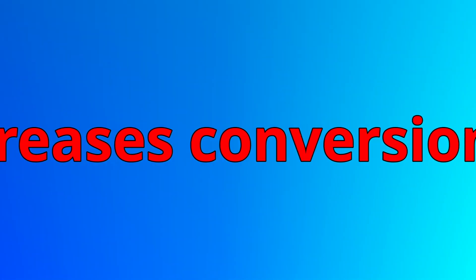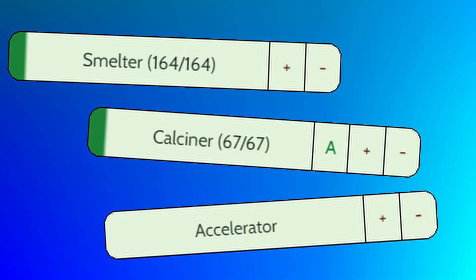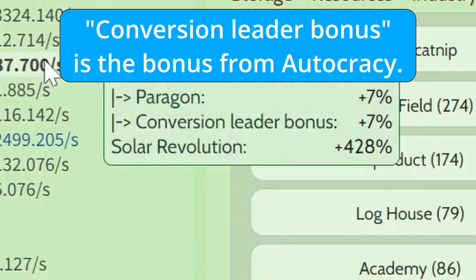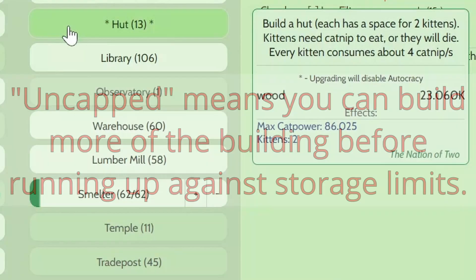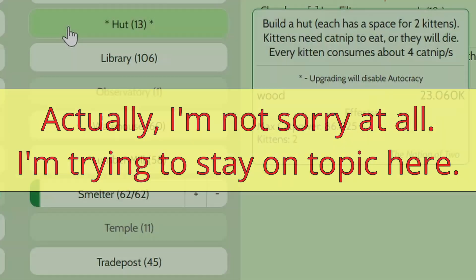The second part of Autocracy is that the leader increases conversion production based on uncapped housing buildings. To summarize, it means that smelters, calciners, and accelerators produce more stuff, and the size of the bonus is based on your leader's rank and how many different types of housing buildings in the bonfire tab are considered to be uncapped. If you want more information on Autocracy, sorry, that's not the topic of this video.